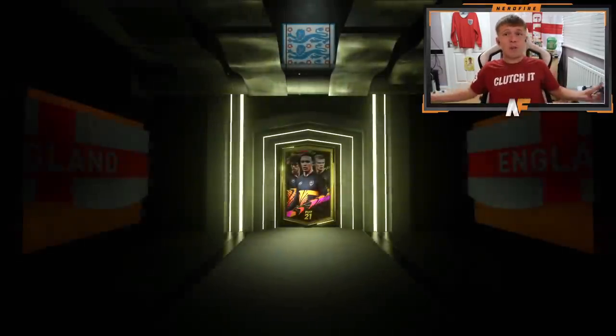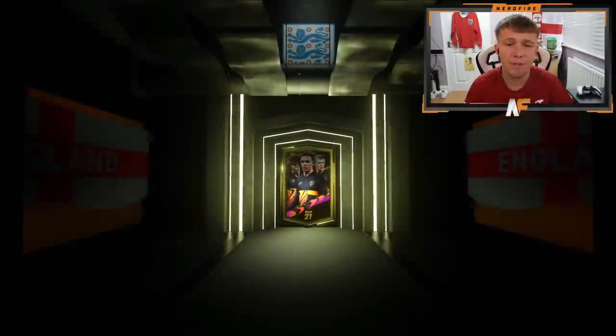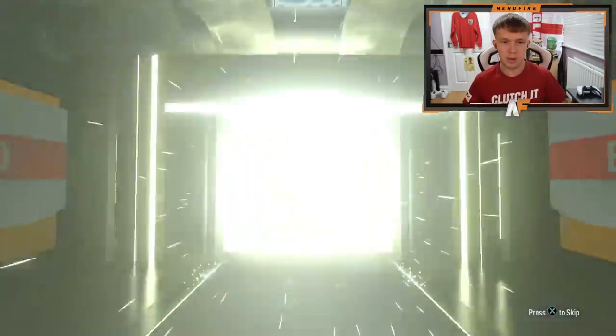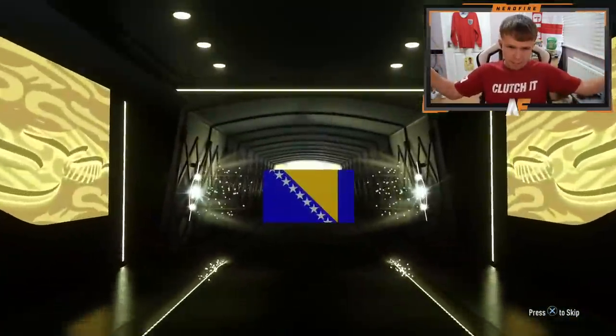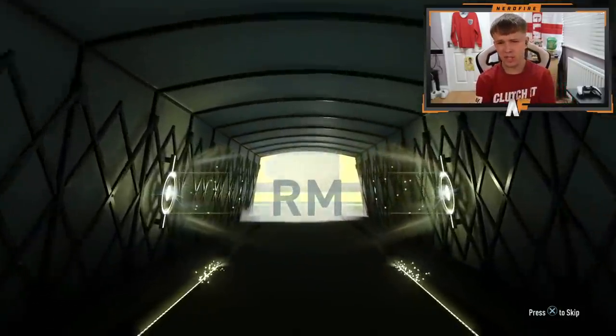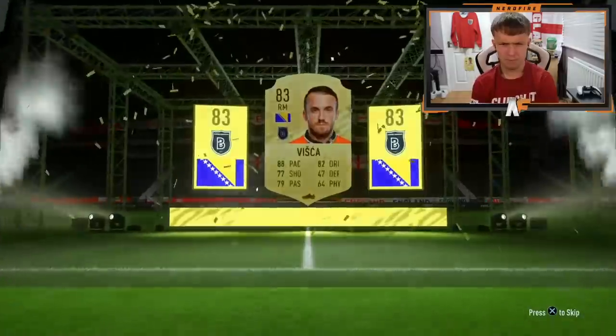Let's open up the packs prior to it first — you never know, we could get something good in terms of fodder back from these. Imagine an icon in one of these! We don't even get a board in the first one. Next pack — give me some sort of fodder back, my club is literally rinsed. We've got a board! Fodder is making its way back. It's Vishka, 83 — it's fodder to put back in the club.